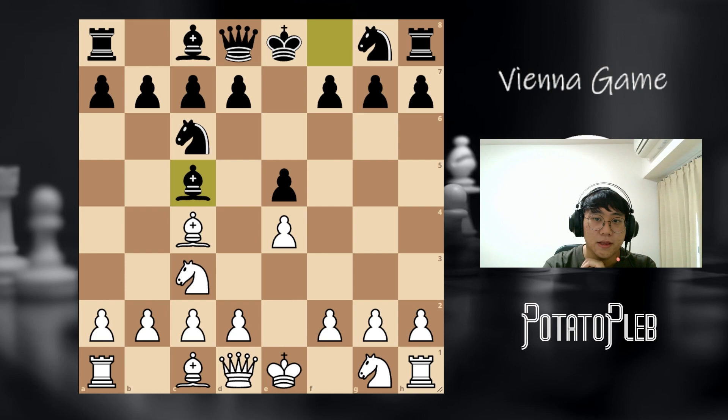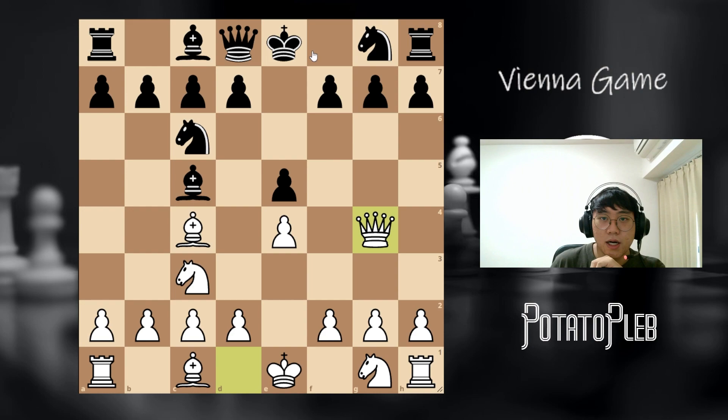The main move here is going to be queen g4. Now up to this point, I'm pretty sure almost everyone knows the theory behind it, where the best move for black is to go king f8. But a lot of times, black will play the move queen f6. Before looking at queen f6, let's look at what will happen if black plays king f8.